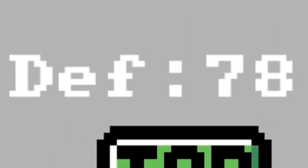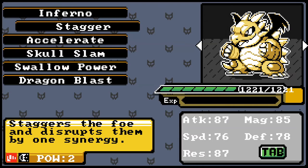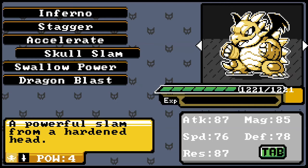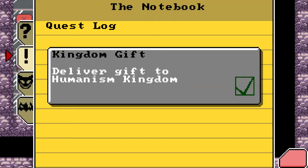It also has six moves. It has Inferno, which does 10 power; Stagger, which disrupts the enemy by one synergy and does 2 power; Accelerate, which boosts speed by 20; Skull Slam, a normal attack that does 4 damage; Swallow Power, which builds 2 synergy but takes away 20 of your attack; and finally Dragon Blast, another regular attack that does 4 power.